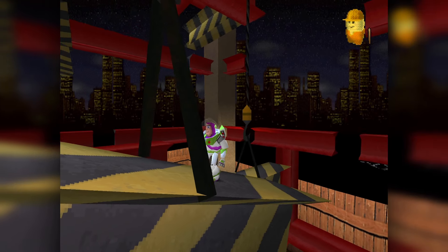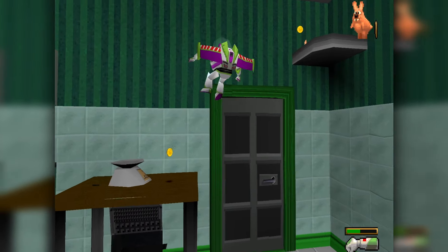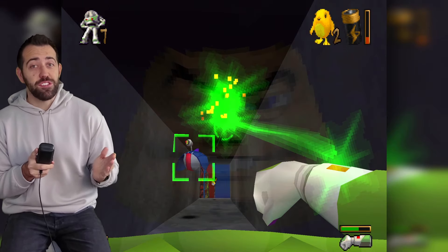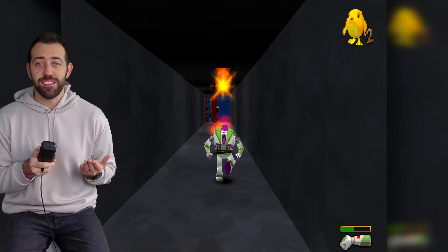Secondly, the abilities. Buzz has a range of different abilities right out the gate — he's got a double jump, a spin attack, a ground pound, and of course his trusty laser. A really nice touch is that when you look down the scope of his laser, you actually get to see the reflection of his face in his helmet. I thought that was really nice.